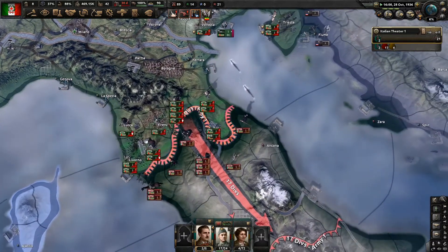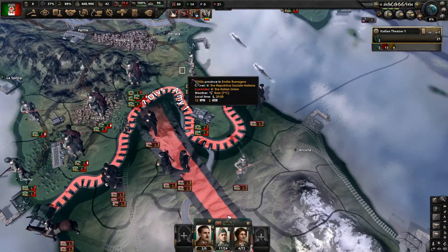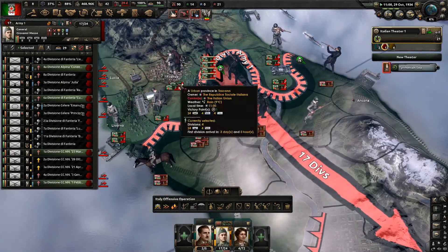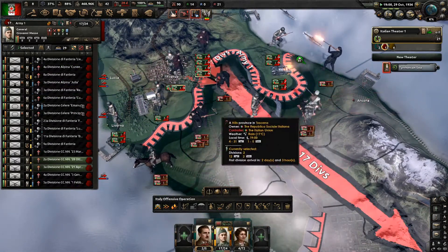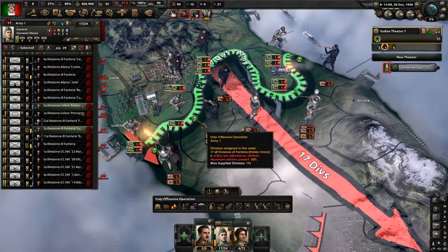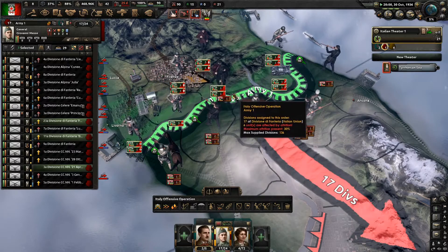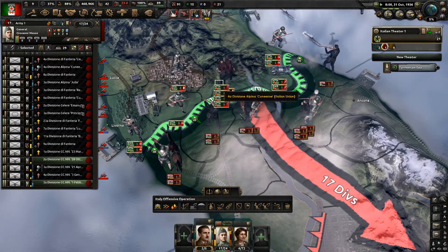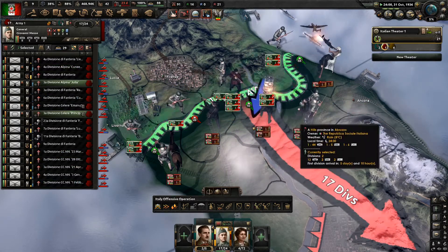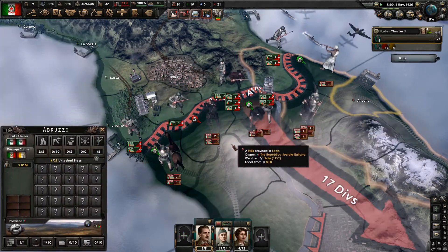Let's keep on pushing here - we should be able to push them out of the mountains. Let's keep moving up here. Everyone just pile on into the next mountain tile; we can get some support from the armor division up there.